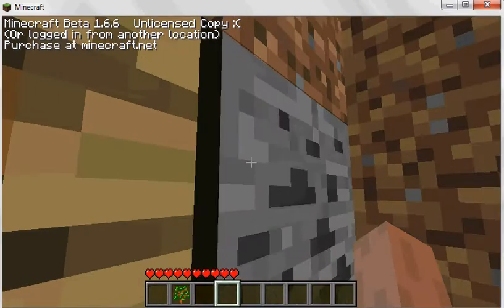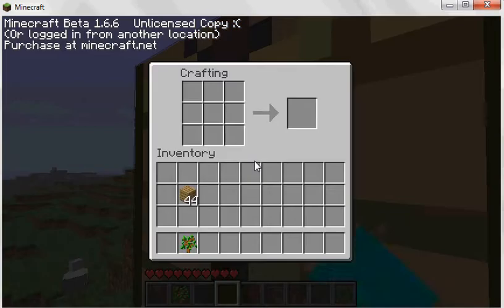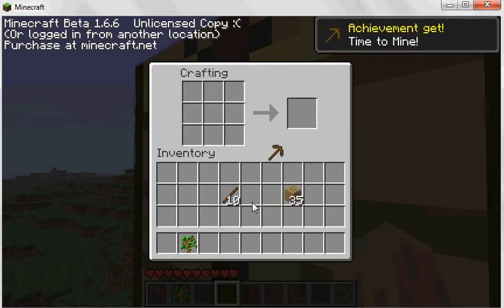Now, the thing about coal is you can't really harvest it bare-handed. So how do you harvest it? Well, this is the way that I do it. You can have as many sticks as you like — I prefer around five — and just make yourself a wooden pick, just like that, and take it out.